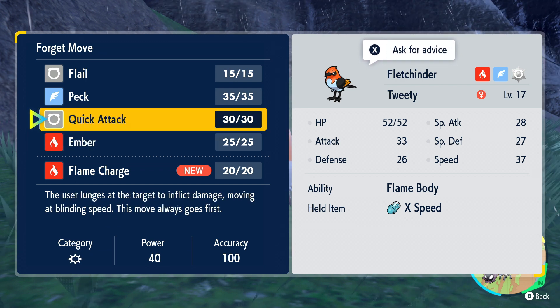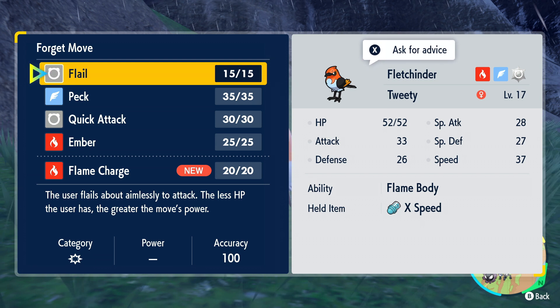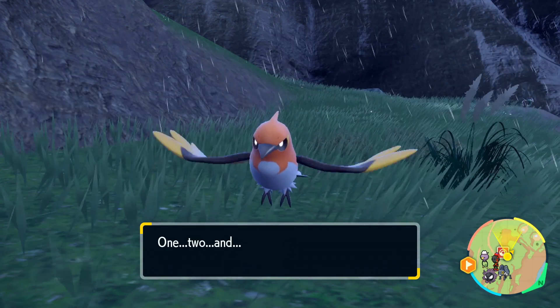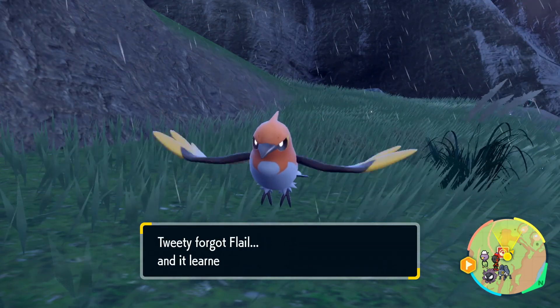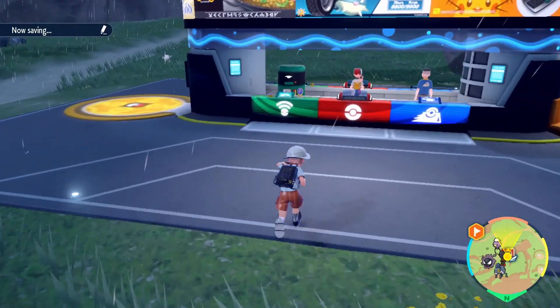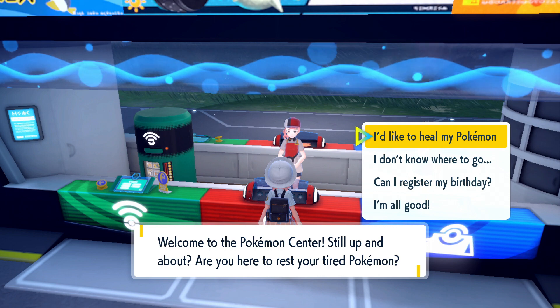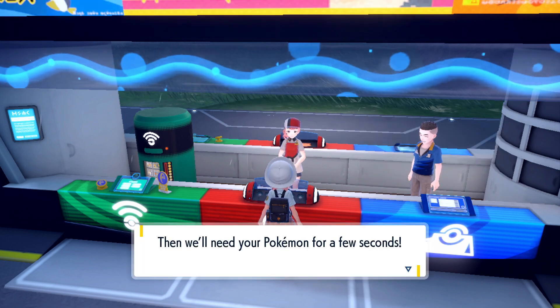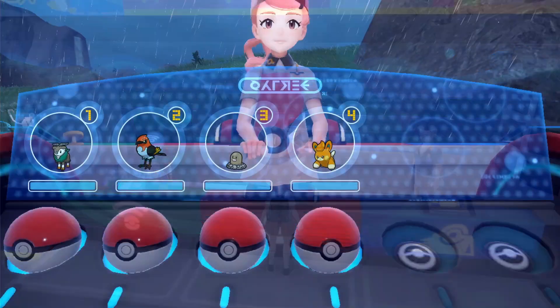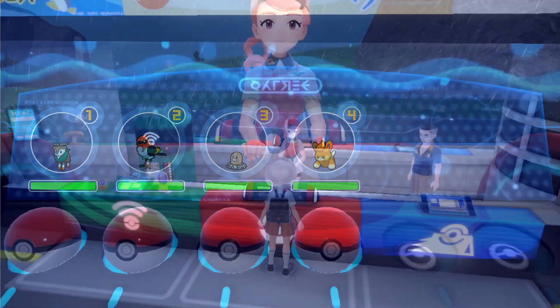What's Flame Charge do? Cloaking itself in flame, the user attacks the target then building up momentum. Oh my god, that's so good! Should I swap that — Quick Attack always goes first and it's still a Normal Tera type so I should keep that. Should I get rid of Flail? I think I should get rid of Flail. I know it seems silly because I just got it. We've also made so little progress in terms of movement across the map in this episode, but I feel like we've made some emotional progress.